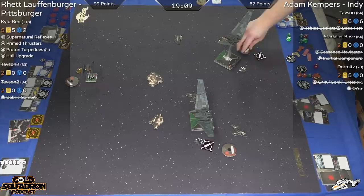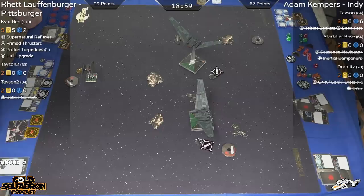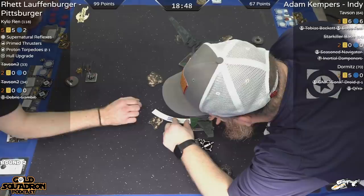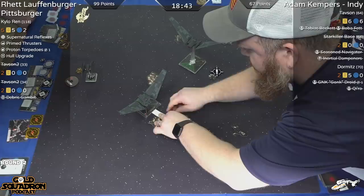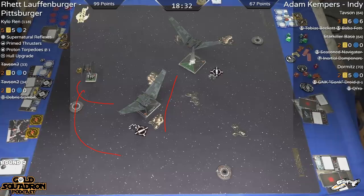These Upsilons seem like lumbering giants compared to the nimble Kylo. With three of them you have a wider net, but with two of them against a maneuverable ship like Kylo it's tough. He does go over that asteroid — making sure not to stay on it. Giving Kylo limited options: he's either got to cut in low and have this Upsilon follow, or if he cuts in too high he might actually eat both arcs.